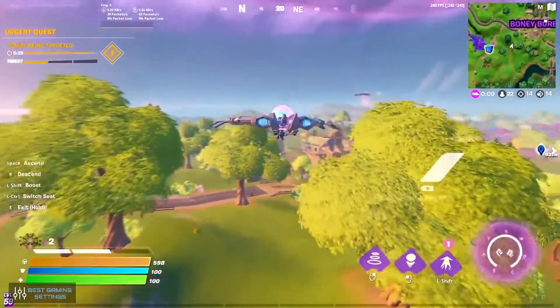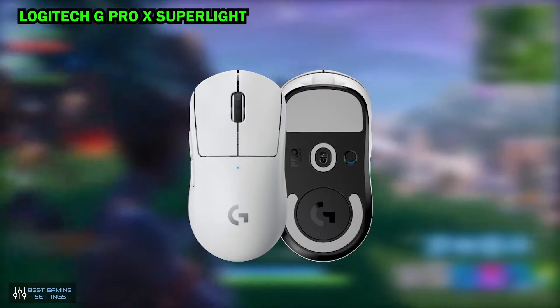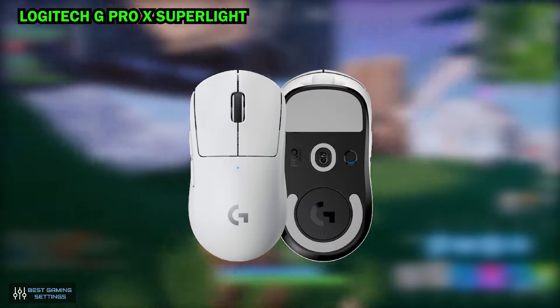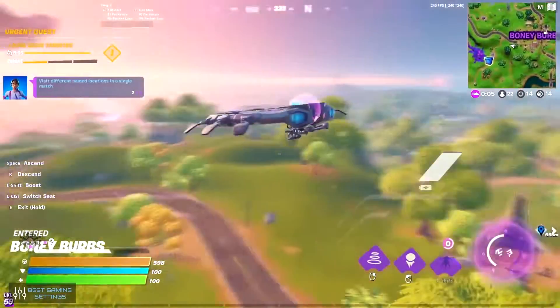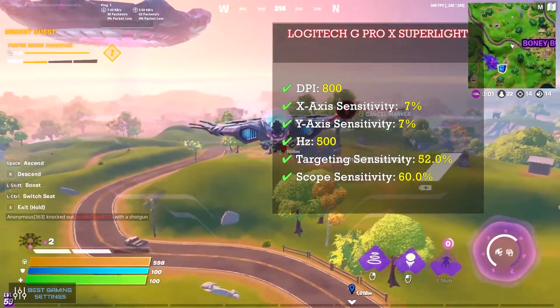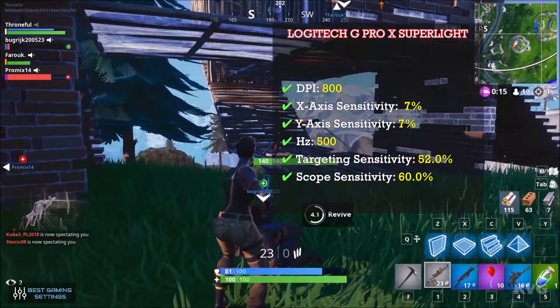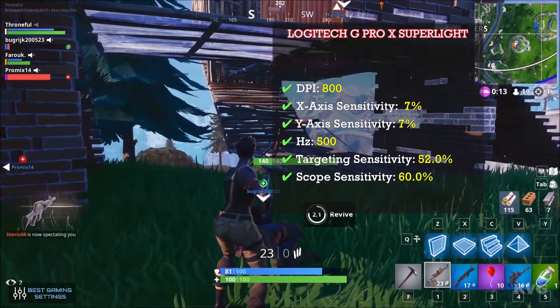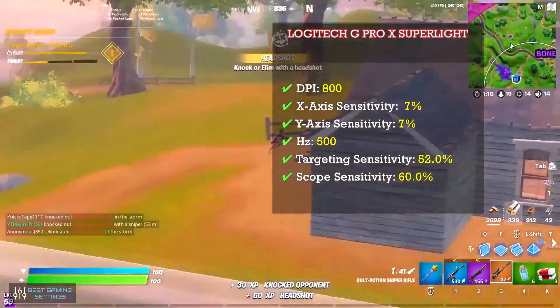Let's start with the mouse first. He uses the Logitech G Pro X Superlite mouse. We got these settings from his various videos and interviews. DPI: 800. X-axis sensitivity: 7%. Y-axis sensitivity: 7%. Hertz: 500. Targeting sensitivity: 52.0%. Scope sensitivity: 60.0%.